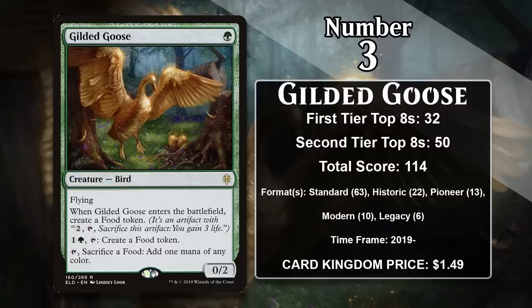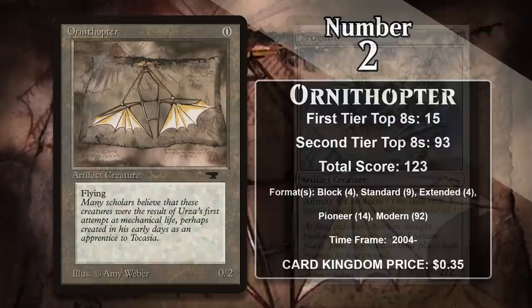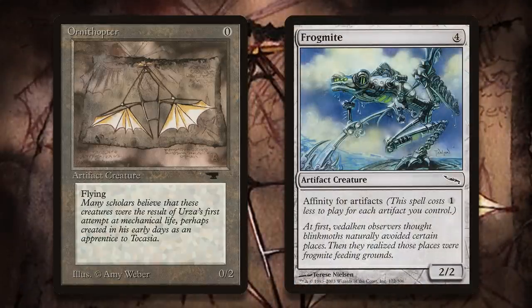It's going to continue to gain points, but so are the two cards in front of it. At number 2 it is Ornithopter. It costs no mana and comes with flying — it's a very old Magic card, originally printed way back in 1994, but it didn't see competitive play until the release of Mirrodin about a decade later. That block featured tons of artifact payoffs, most notably Affinity for Artifacts, which automatically made any zero-mana artifact way better as it could reduce the cost of many spells very early in the game. In addition, both Arcbound Ravager and Cranial Plating can turn the Ornithopter into a very real threat. As a result, Ornithopter has been featured in Affinity decks in Block, Standard, Modern, and Extended.